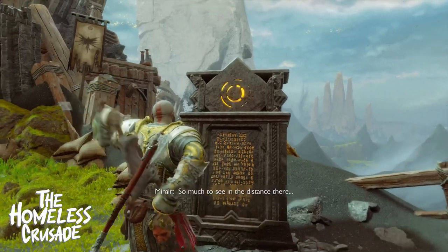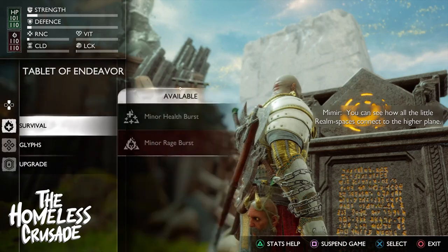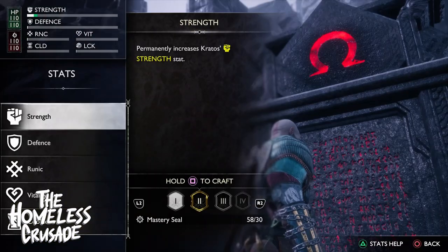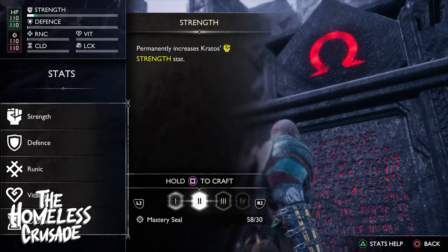After beating an enemy in a room, you are presented with chests that give you upgrades. You get an option to open one or two chests, and in the chest you get to pick what you want — sometimes it's a stats upgrade, sometimes it's a runic ability, sometimes it's just currency. But the currency is no longer what we're used to in the game; it's now fleeting echoes and mastery seals, which are used to upgrade stats and purchase things. No more Hacksilver at all.